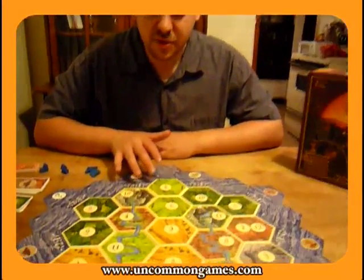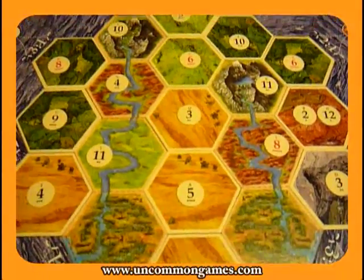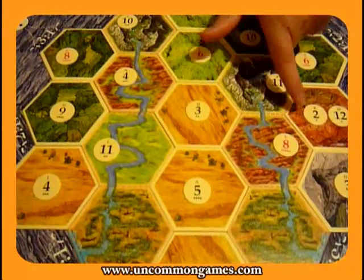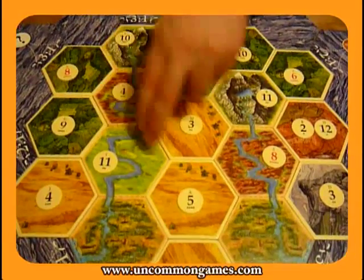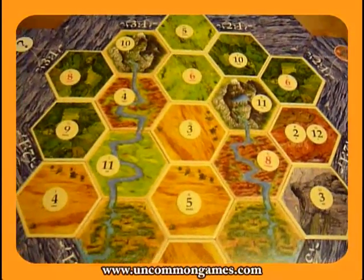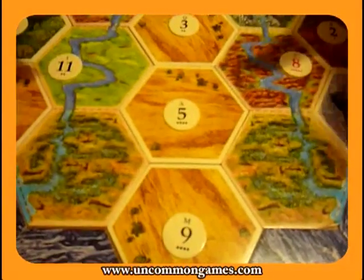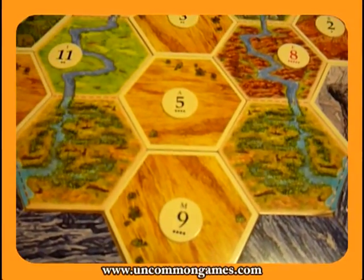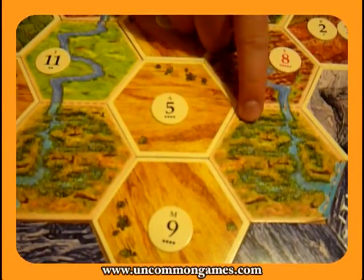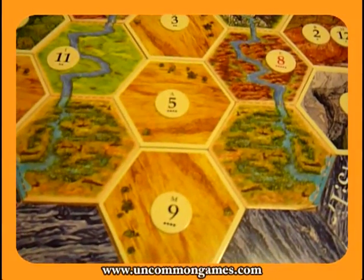The main new thing we have is two rivers running through Catan. We have brick, just like a normal brick hex. We have ore that works just like ore. We have normal sheep hexes. What's new and different is we now have two swamp hexes. These swamps don't produce anything, so there's no number on them. One swamp replaced the desert, and another replaced one of the sheep hexes, so there's one fewer sheep hex in the game.